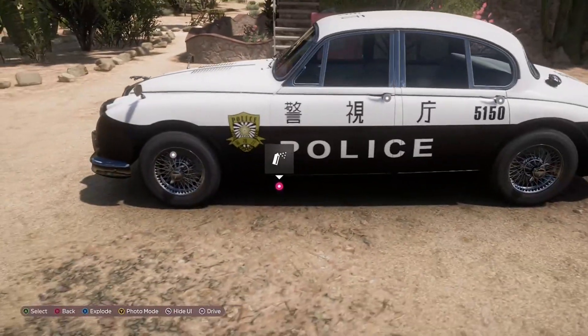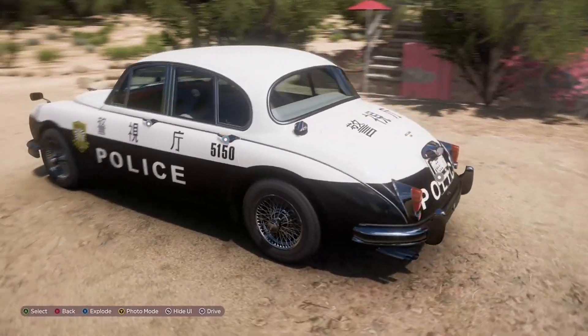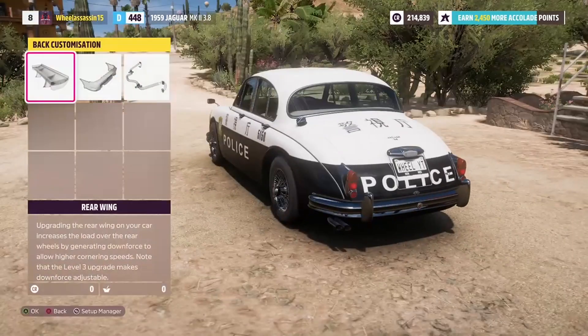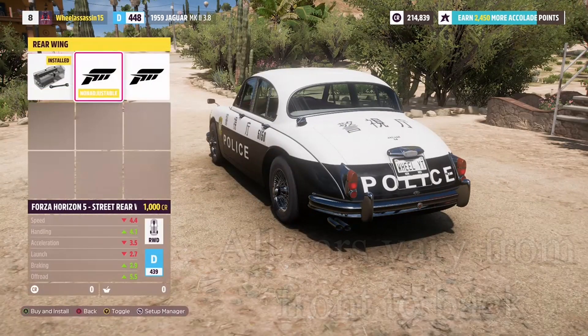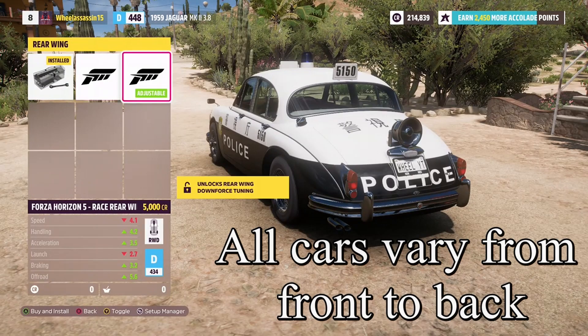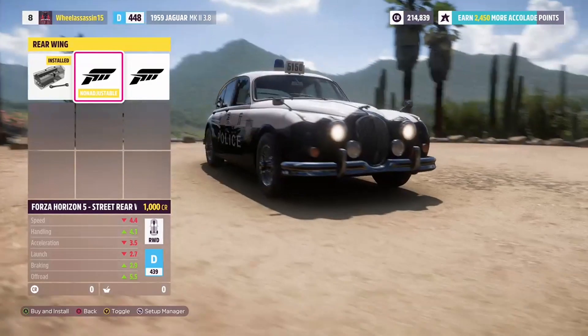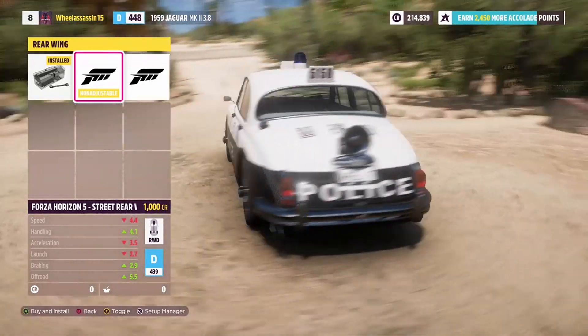I don't actually want to install random bits and bolts on it — I want to go around to the back right side of the vehicle. Down here on the sort of back bumper you can access 'Rear Wing,' and there you have the availability for police lights, sirens, and whatnot. You just want to click that on and it adds it to your basket.